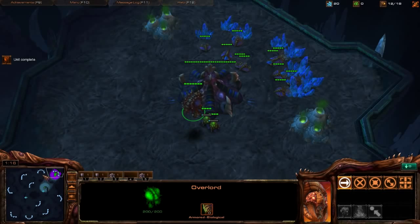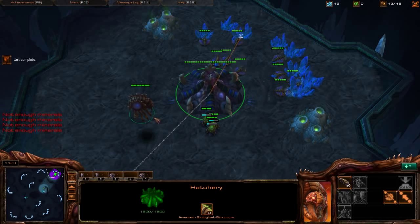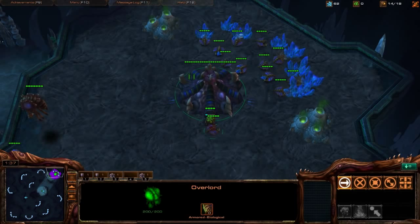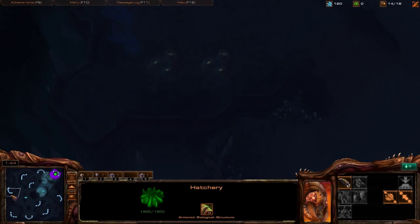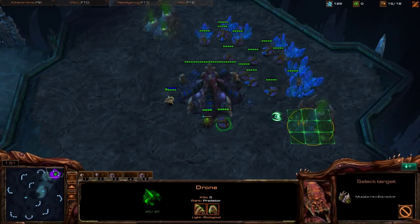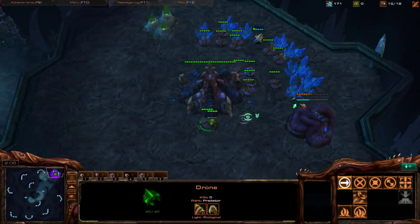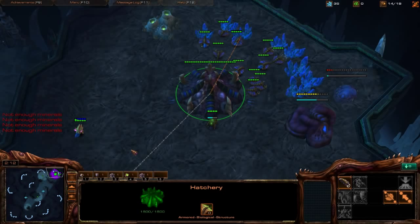We send the 12th drone scout as usual. That Overlord hangs around the natural until we confirm he hasn't gone for a Forge. Once we see a Gateway, we know pressure can't come as a Pylon cannon rush, so we can safely move the Overlord down toward the back of his base. There's the 14th drone, the Extractor, and this one will be the Spawning Pool. Play nice, straight, and safe — no gimmicks.